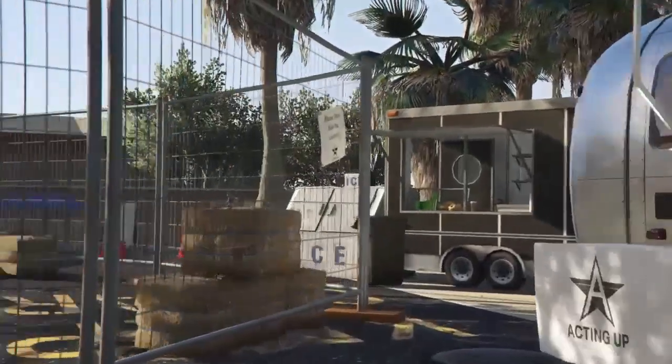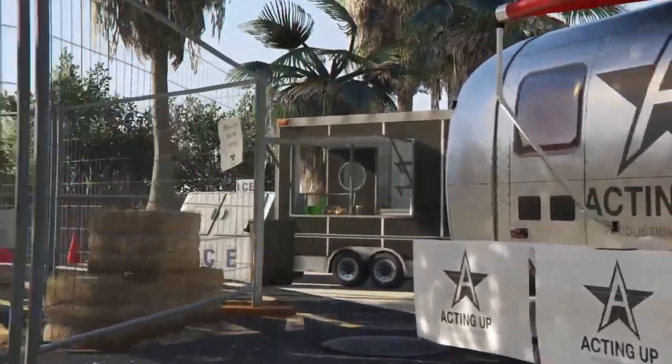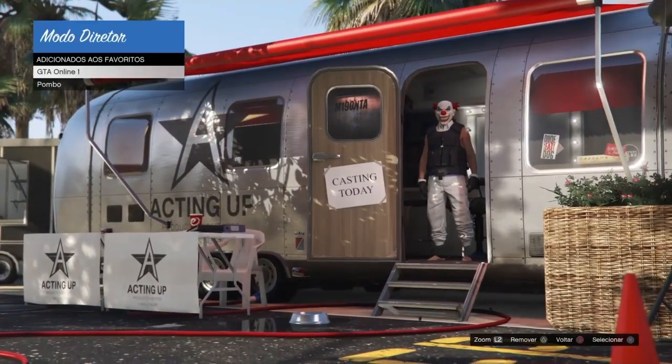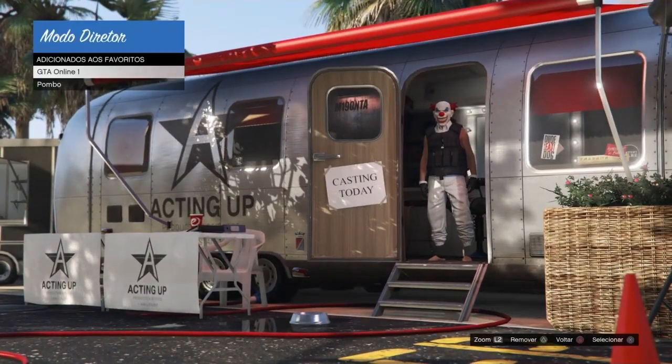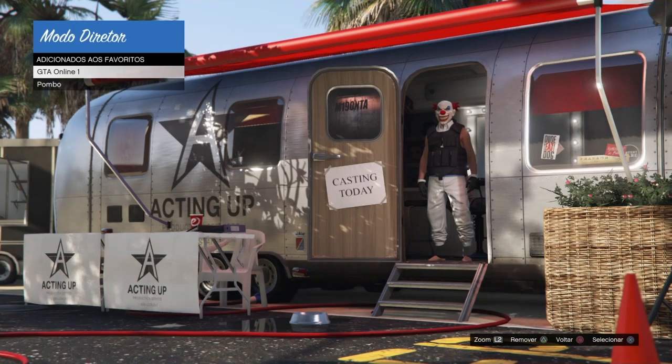Se fizeram isso, vocês vão em atores favoritos e vão passar do pombo pro personagem do online, pro promo de personagens do online. Se não tiver duplicando, que eu acho bem provável que eu não esteja, vocês vão fazer o quê? Não tá duplicando, vocês vão sair pro modo história e vão apertar a bolinha pra ir pro modo história.